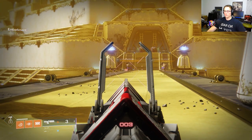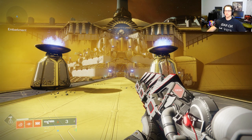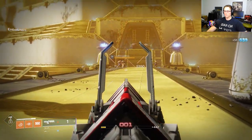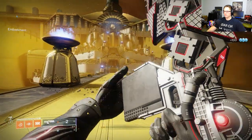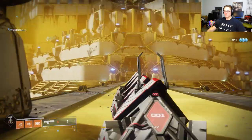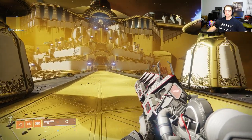You'll notice there are about six guys just lined up, standing there waiting for you to shoot them. You will always load in with three Sleeper shots — I don't know why I have five right now but you always load in with three. You can just blast them and they burn up. Those two guys up there are pretty tough; you're not going to be able to kill them in one shot like you can the six guys.